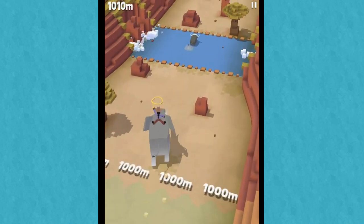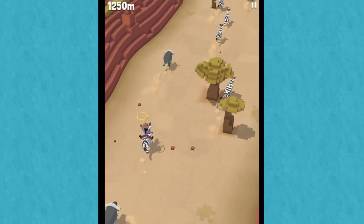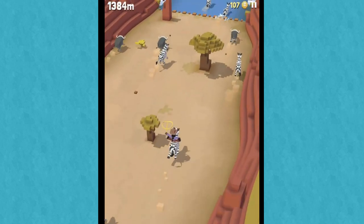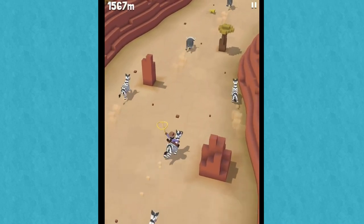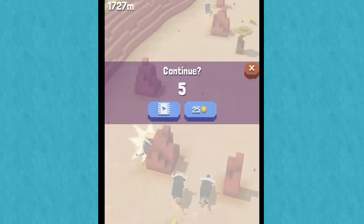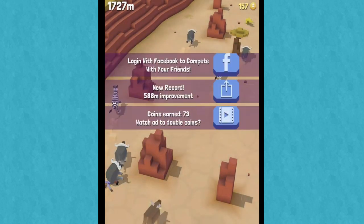Oh my gosh. We got a zebra! Quite the zebra herd there. Dodging the trees. New zebra — I think I'm getting the hang of it. And then you just really want to make sure that you don't smash into things. So I think that might be enough to actually go to a new spot. Let's go back to the zoo.